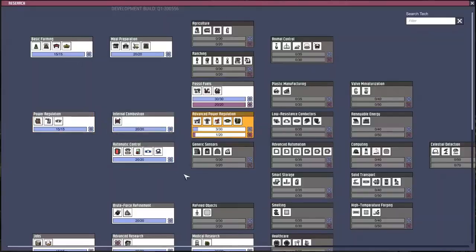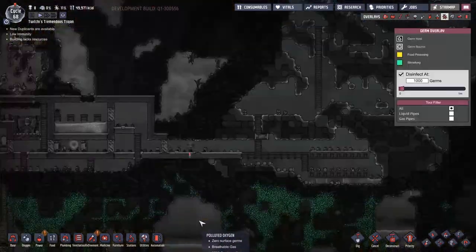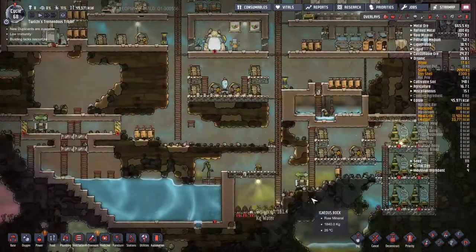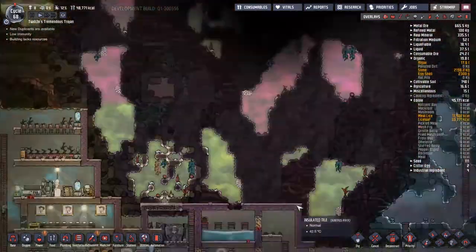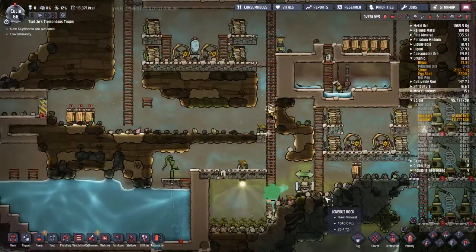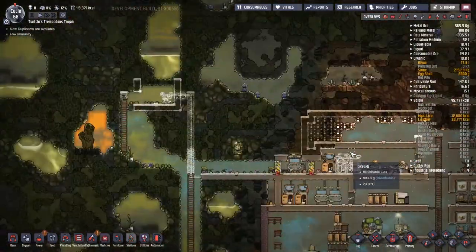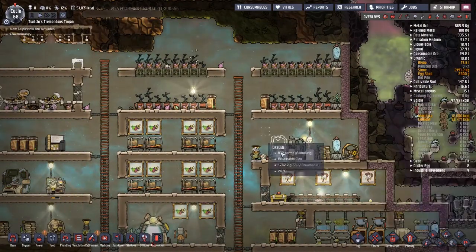Waiting on the research for advanced power generation — I could just start putting the generator down, but I need to deal with batteries and have power regulators ready. There's one more research I'd really like to knock out before we start work on the power generation itself. I'm going to have a quick look around the map to see if there are any other geysers, and it turns out nothing immediately jumps out.